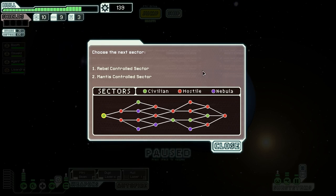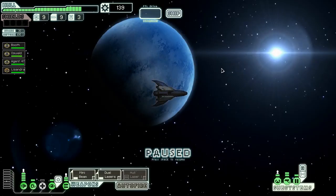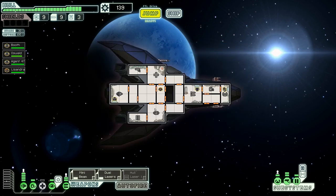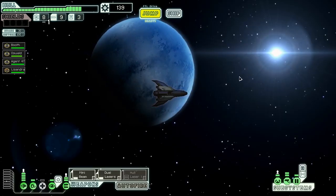Where are we going now — rebel-controlled sector or Mantis-controlled sector? Let's go to the rebel-controlled sector. It's probably better than Mantis because we won't have as many boarding parties coming to murder us. The sector was bustling just a few years ago but now more than half the jump beacons have been destroyed, many settlements abandoned, and the rebels patrol constantly. We'll have to keep on the move. We buy three fuel for six scrap from a seller at the first beacon.